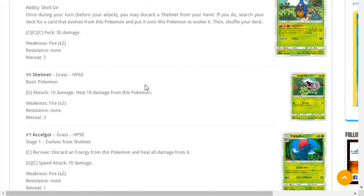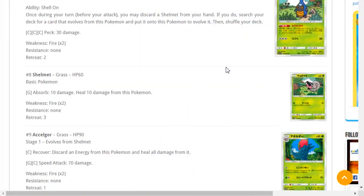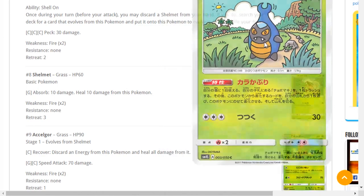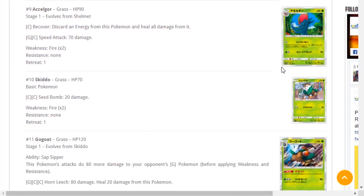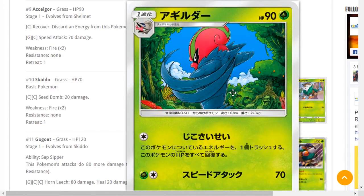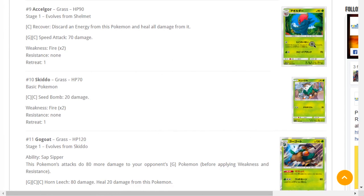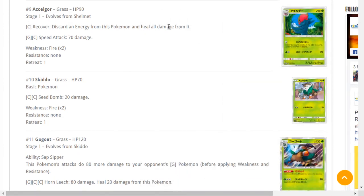We have Accelgor, which has a very unique ability: once during your turn you may discard a Shelmet from your hand, and if you do, search your deck for a card that evolves from this Pokémon and put it onto this Pokémon to evolve it. So you can essentially evolve into Escavalier on the first turn by discarding a Shelmet — it's very Yugioh-esque. Escavalier itself though — discarding an energy to heal on a 90 HP Pokémon — not great.